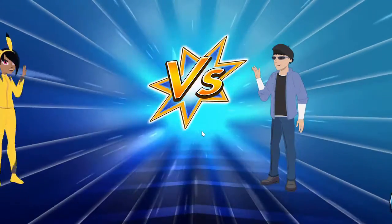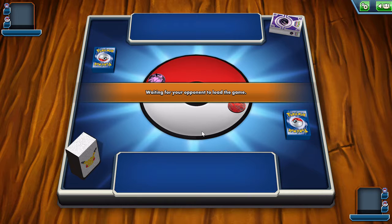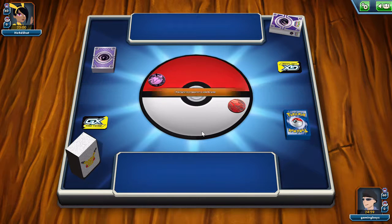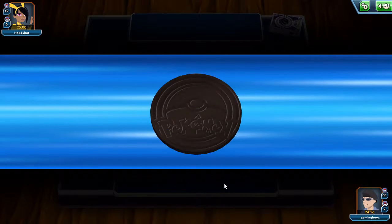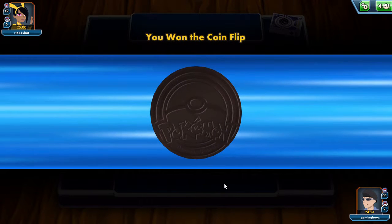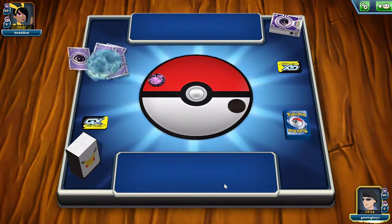First match is looking pretty good. The strengths of the deck are going to be GX decks, tag team decks, and any two-prize Pokemon — because that's all you want Esper against. You only want Esper against two-prize Pokemon. Going first is good.